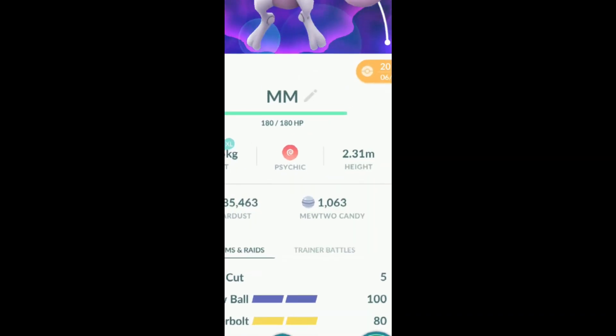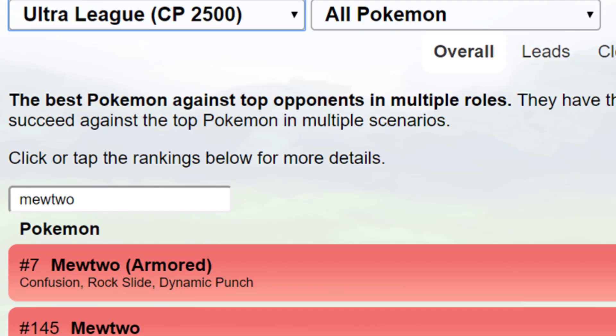Number six: should you power up your Armored Mewtwo? The quick answer is no. Use Pinap to try to get double the candies to be used on your future or past Mewtwo's. But if you do find a perfect Armored Mewtwo and want to power it up, here is my one and only tip: power it up to no more than CP 2500. No matter how you trade Armored Mewtwo, it would never drop into Great League, but it would do very well in the Ultra League come PvP. If you power it above 2500, it can only qualify for the Master League where it will do very horribly.